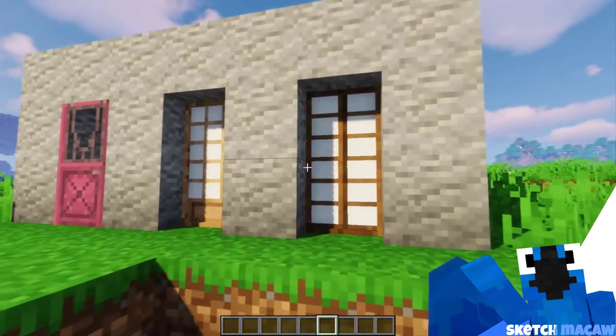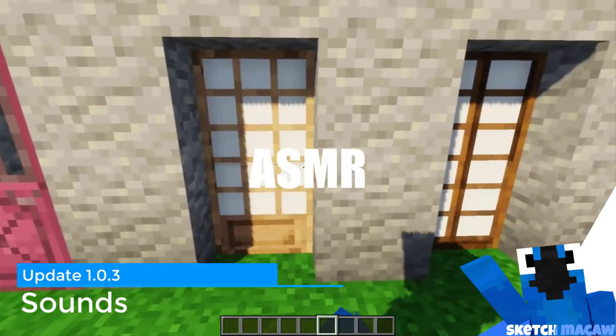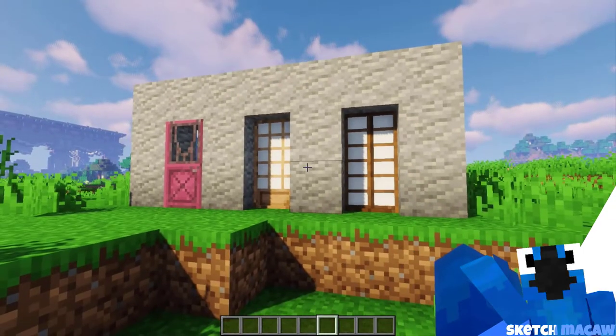The shoji and stable doors now have a sound — yes, finally! And the garage doors also have a sound, if you haven't noticed before.